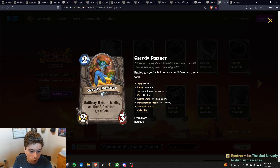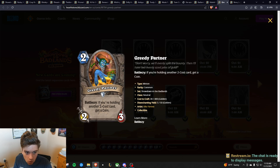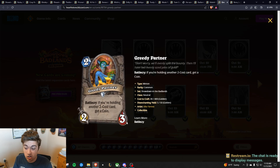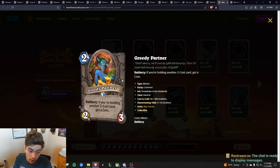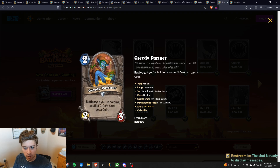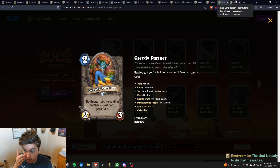Next is Greedy Partner — a two mana 2/3 that gives you a coin. It's not only insane in Rogue, but it's decent tempo that can also give you more value later on. You can play this turn two and coin out a four-drop turn three to increase your tempo. This card was just a lot better than I thought it was going to be. Two mana 2/3 with this battle cry is way better than I thought — I figured it'd be like a three out of five, but I think it's a four or 4.5 out of five. And it's just a common.